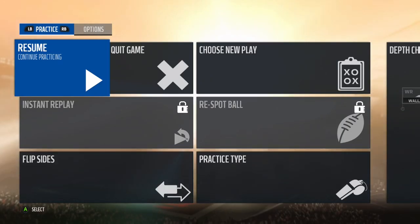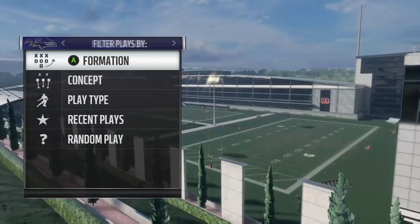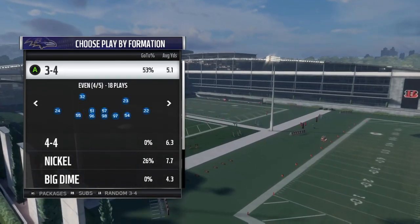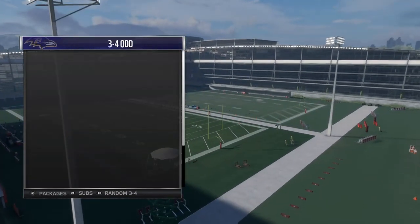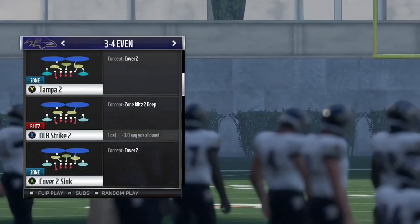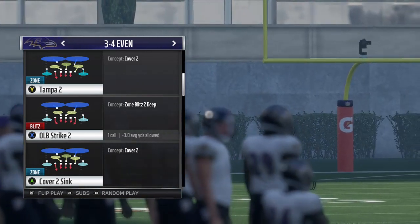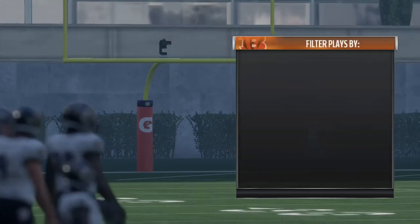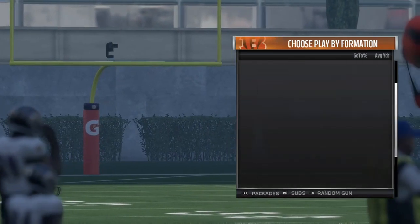What's up everybody, this is an exclusive from MaddenSchool.com. I'm bringing you guys a three-part series on the 3-4 Even. The first two plays I'm going to talk about in my first two videos is Outside Linebackers Strike Two. This video is going to be bringing pressure from the right edge, and the next video will be bringing pressure from the left edge.